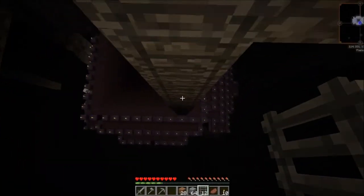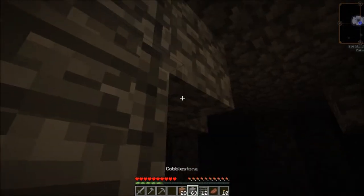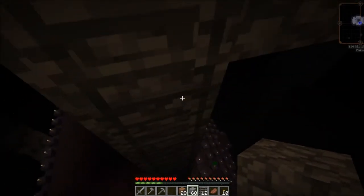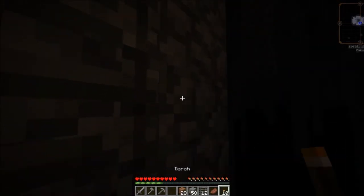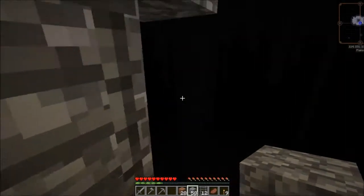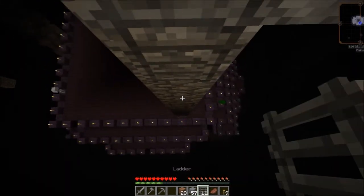If I very, very slowly go down here but use the cobblestone here — like that — then as I go further down, I can put a torch like that. Smart thinking! Oh, I'm running out of ladders. Just while I've got more, as I can go...